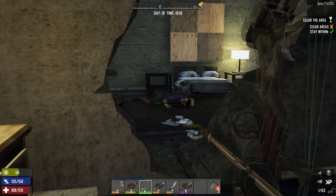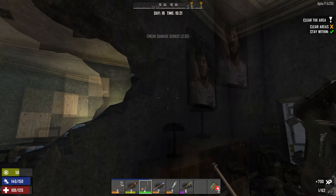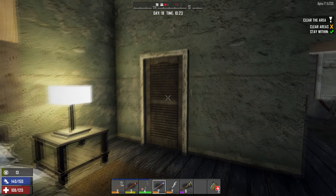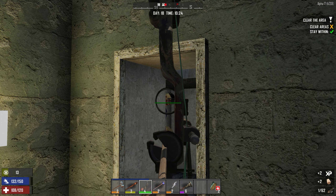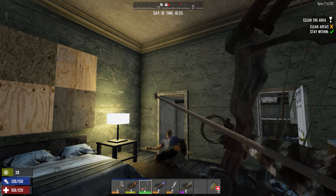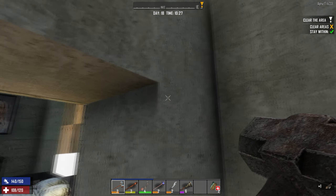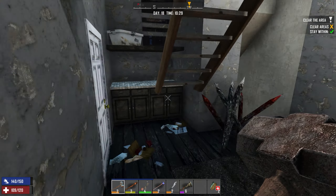I see a couple zombies in this room — or at least one. Got him. Anybody else want some? Are you kidding me? Yeah, I was making sure he's extra dead. Gun safe — I'll come back. I mean, a wall safe — I'll come back and loot that.